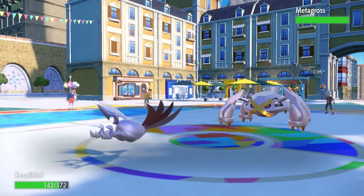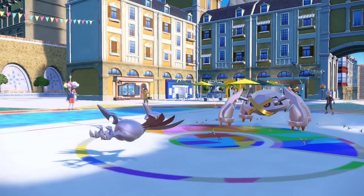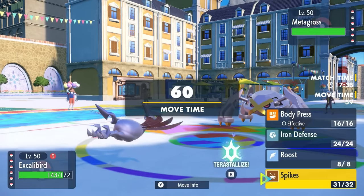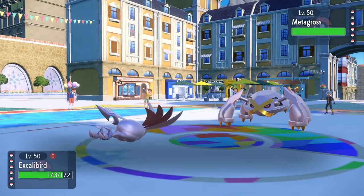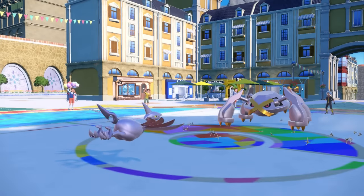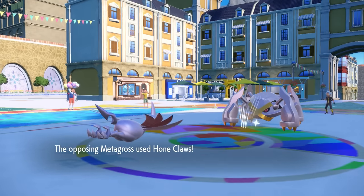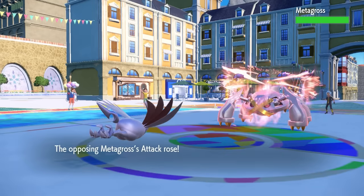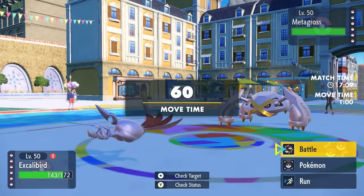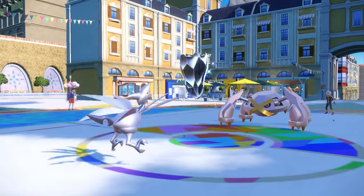They end up bringing in a different metal fella — Metagross — which turns out to be the absolute enemy. I'm able to set up a layer of Spikes and notice they don't have hazard removal, so Spikes will be pretty useful here. I just go for a second one — I'm not really afraid of whatever this Metagross wants to do. It turns out it's a Hone Claws set, getting itself a nice Attack boost, but Skarmory is still in a great spot to absolutely wall this Xbox 360.